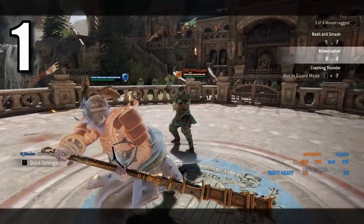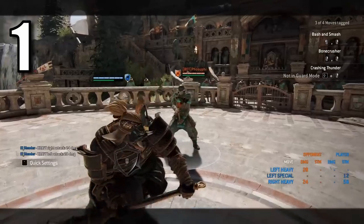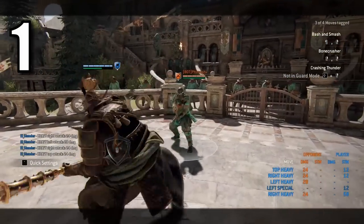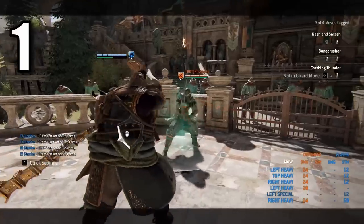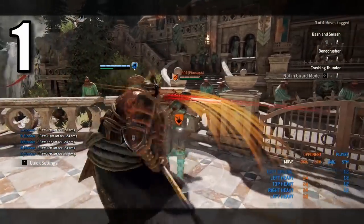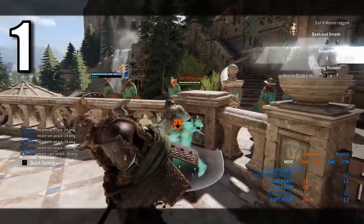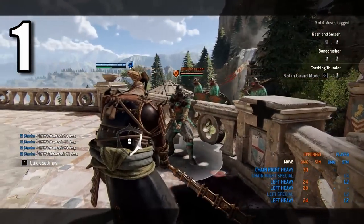Semi-unblockable attacks. Their color is yellow instead of red, and unlike any other attack in the game, their damage through a block is 50% instead of the usual 20%. This essentially makes them weaker unblockables, and for that reason they might be available from neutral. They can also be paired with Punch Through to make them stronger, and to give that feat an actual use.